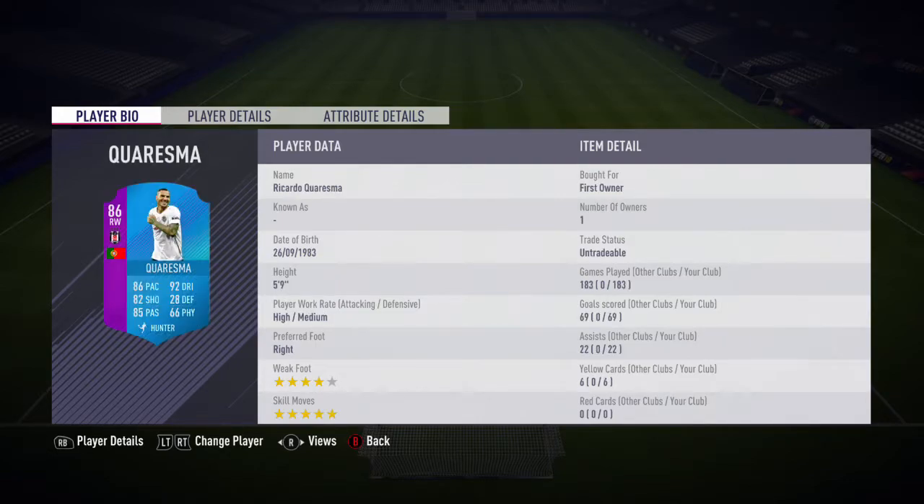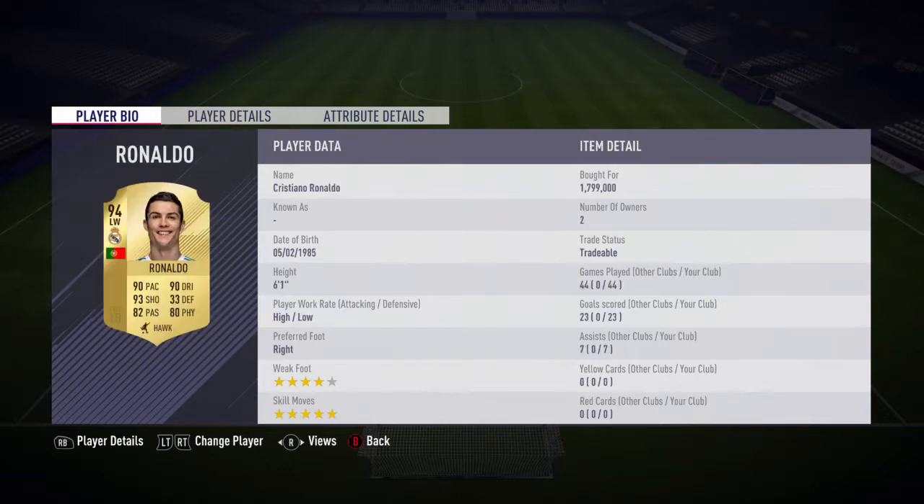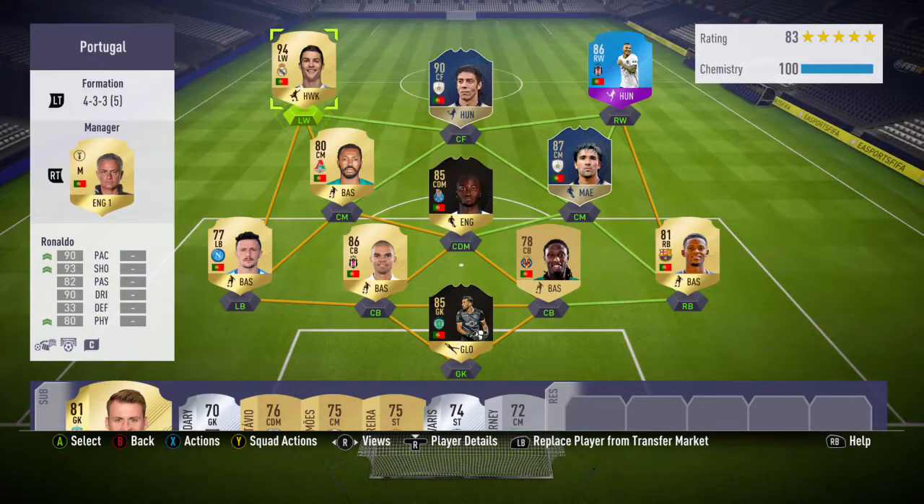In the centre-forward position, we have Rui Costa — that guy was an absolute beast. I was really surprised; I wasn't expecting too much because looking at his stats he has a really good card, but you wouldn't really think he is as good as his stats show. In the right wing position, we have Quaresma, and then at striker we have Cristiano Ronaldo.